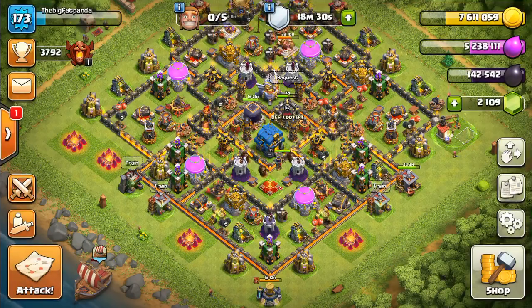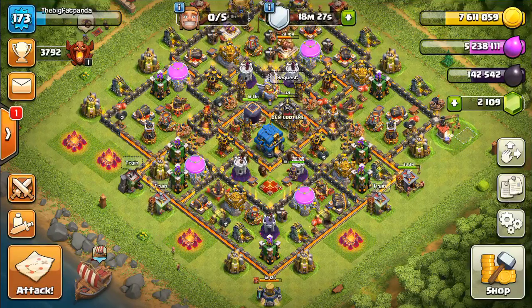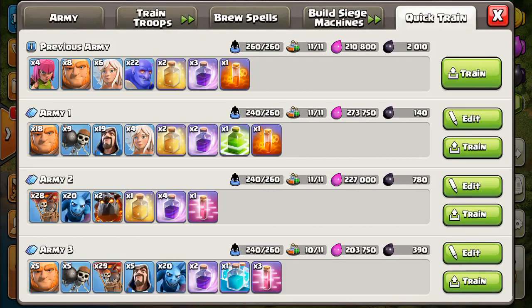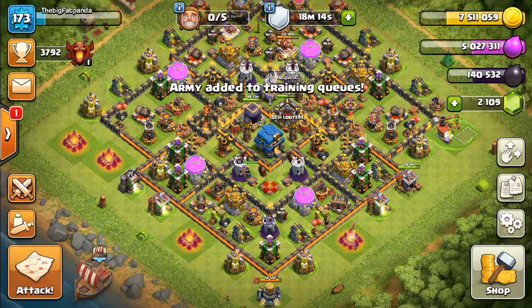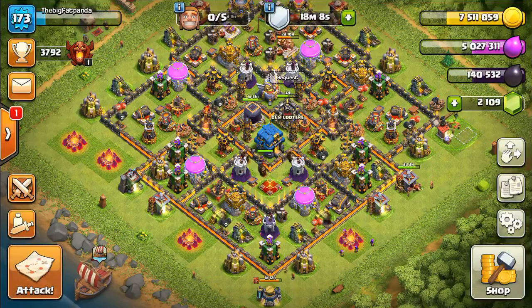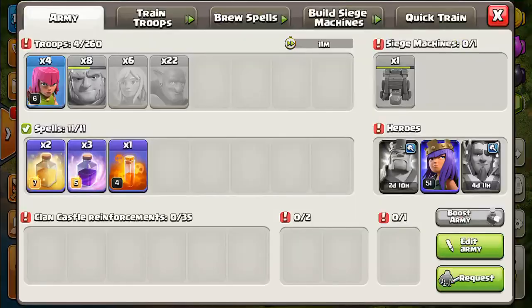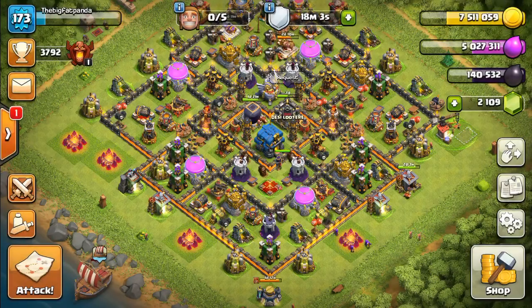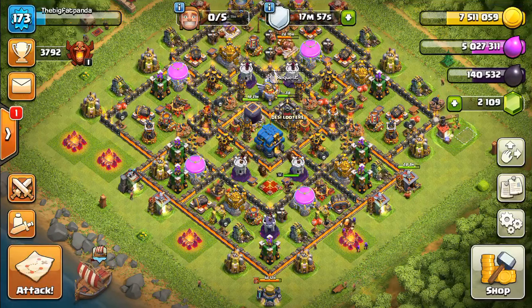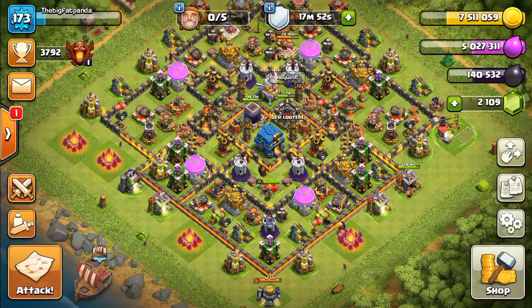That's it, guys. Try out the wall wrecker — it's been a great addition to Clash of Clans. It's quite fun to try different troops in it. I've tried valkyries, bowlers, and loons. I'm yet to try PEKKA but I'll post new videos. I'll use valkyries in the next attack. Please like the video and subscribe to the channel. Thank you!